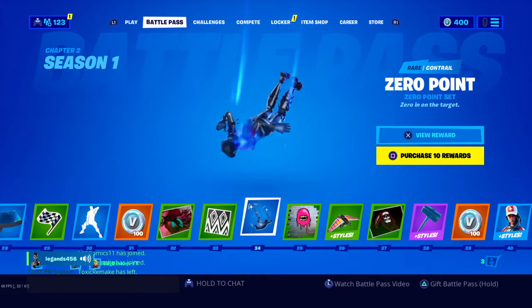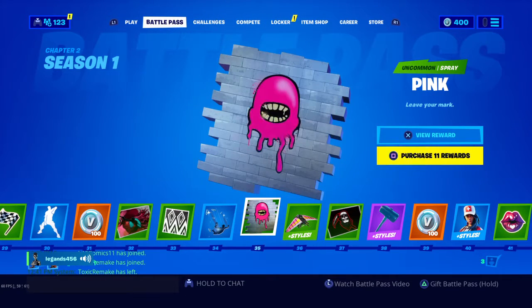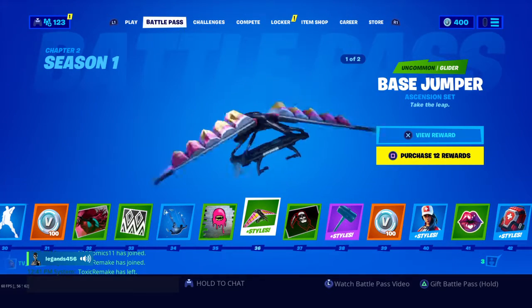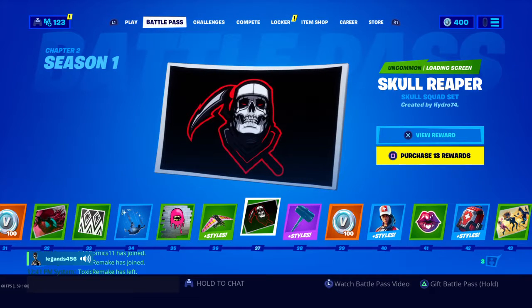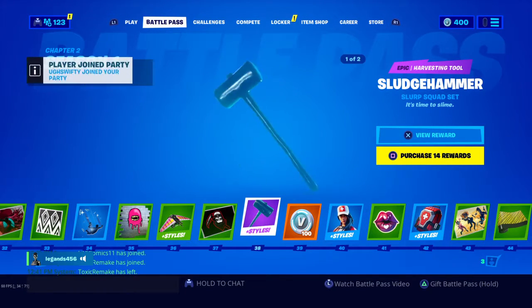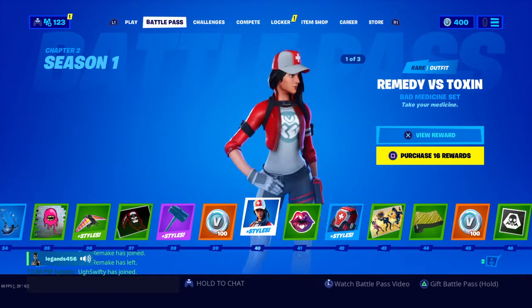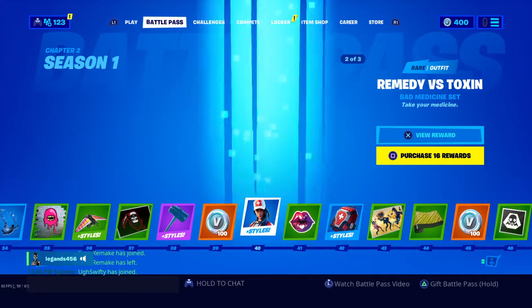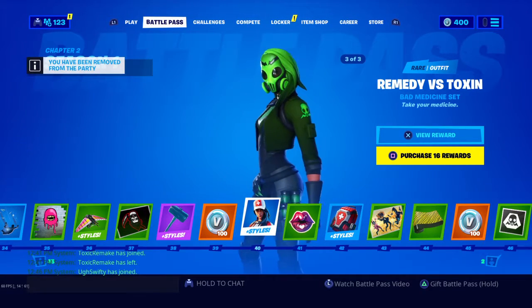Here's this V-bucks loading screen and banner. Some kind of stuff going down — there is actually a skin that came out in the item shop that does this. Here's a glider, a loading screen, his hammer, and I think there's a red version — yeah, it is.